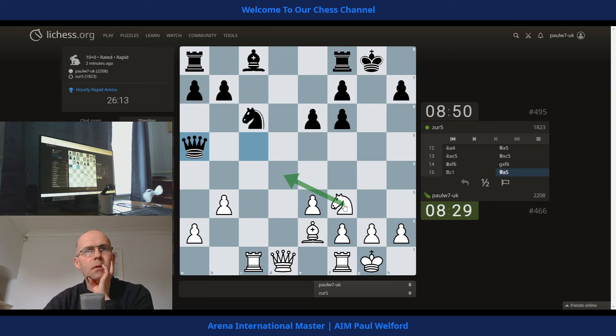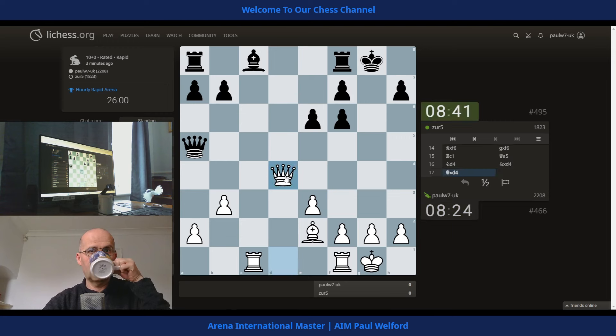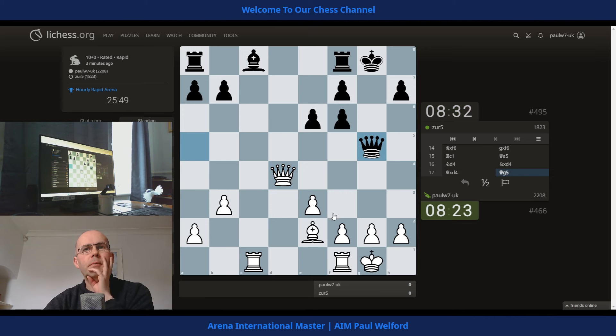I'm going to play knight across and challenge the knight. If take, I'll go with the queen and hit the f6 pawn — maybe played this a tad bit too fast out of the opening. Obviously we have got a couple of pawns loose as well, but we're going after the king. Ideas to try and take and then lift the rook across — just very simple.